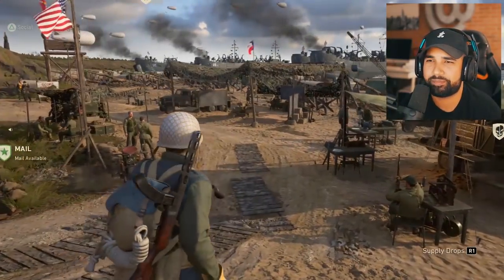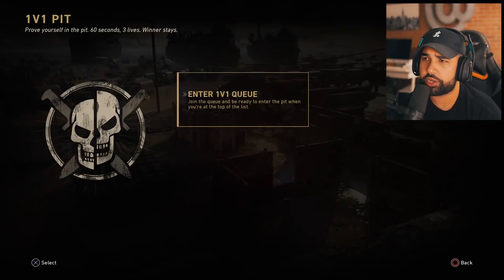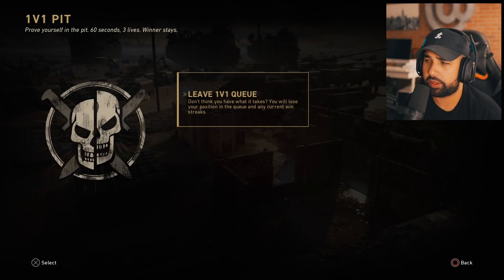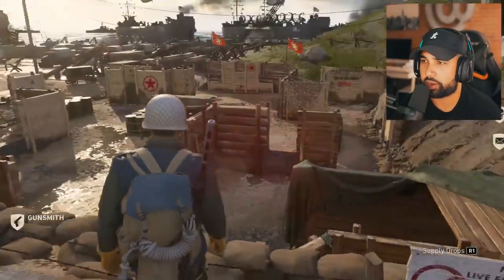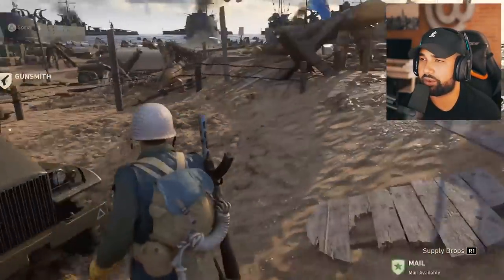Here you have your 1v1 pits. When you go here you enter the 1v1 queue - it asks if you want to enter the 1v1 arena, you say yes or no. You can literally see people doing 1v1s here. I haven't really tried it out yet so I don't know exactly how it works, but that's your 1v1 arena.